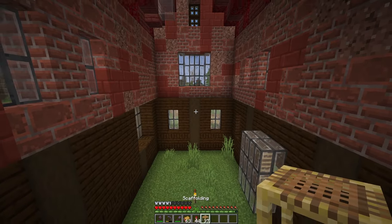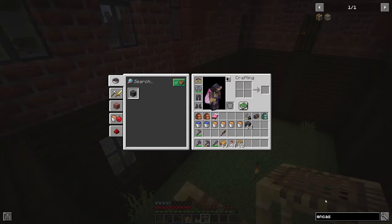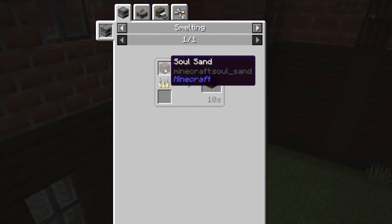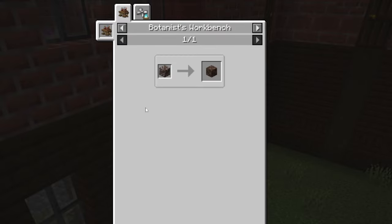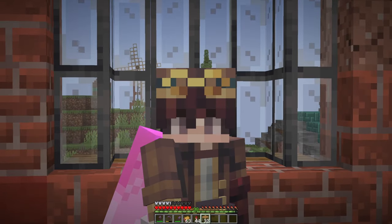I want to make a scoria farm, and the scoria is a little more complicated to make than limestone. Let me show you — so to make scoria, we need to smelt or bulk blast soul sand, which we get from bulk haunting sand, and sand we get from cobblestone. So we need to make a cobblestone farm, crush that, haunt it, and then blast it — and we have what we want. Sounds kind of hard, but I'm confident we'll make it work here.